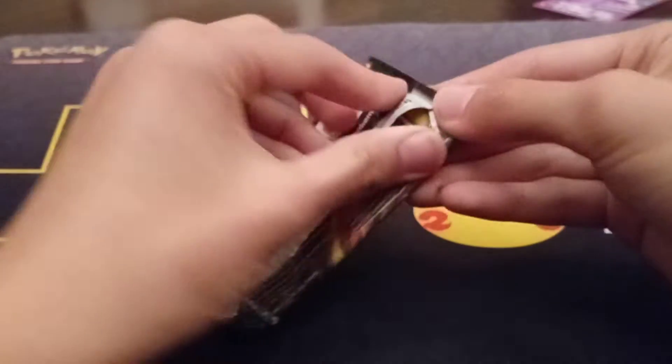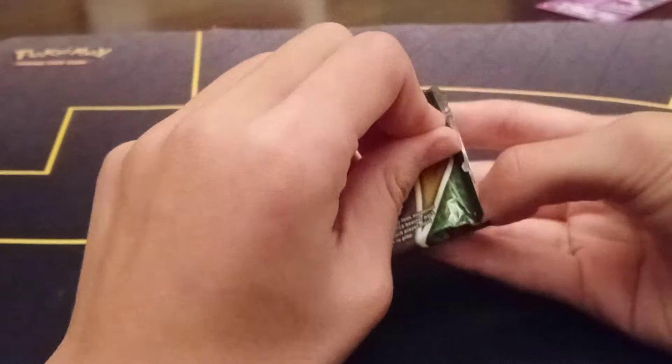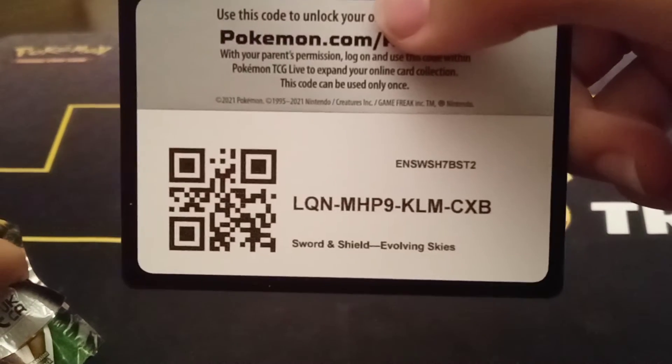So that was a whiteboard — it was fine because we only get one hit per tin. We'll get one on this. Let me get this to focus a little better. There we go. Let's try to pull something good out of this. So far I have had good luck with Silver Tempest — I have pulled the Garbodor V alternate art.